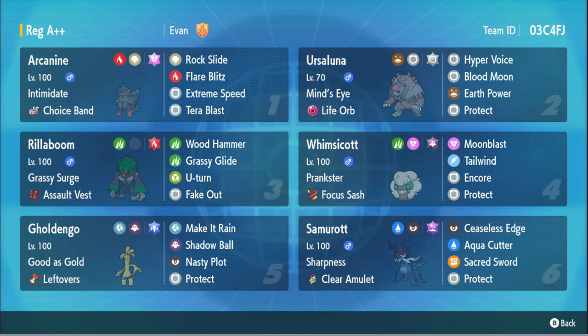Even through resisted, so you're going to be seeing that a lot. Goldango is obviously going to see a lot of play as well — the Nasty Plot variant, the Choice Specs variant. This one's the Dragon Tera Nasty Plot variant, so it's going to be a very bulky one.